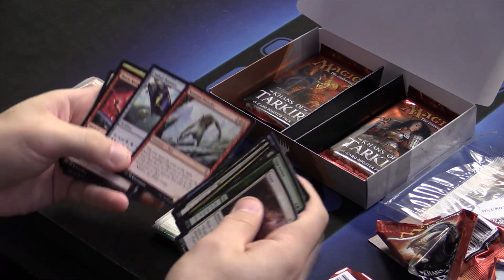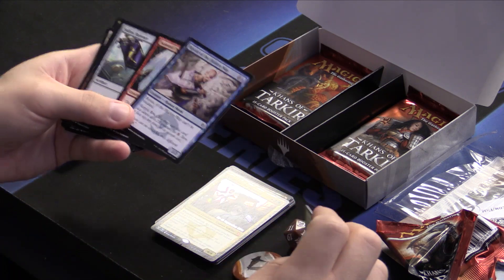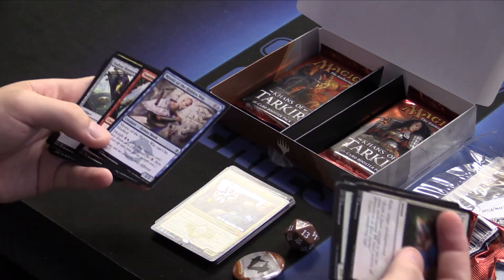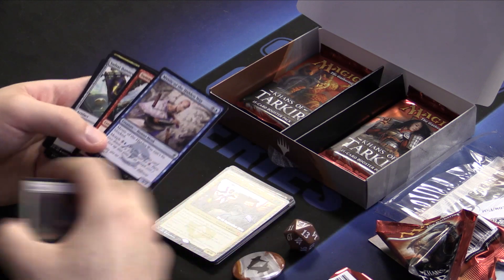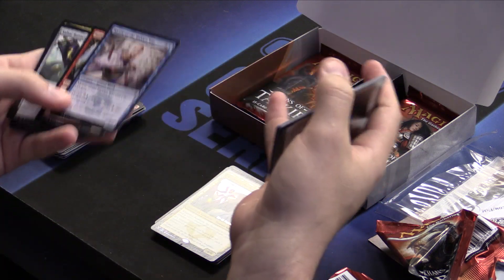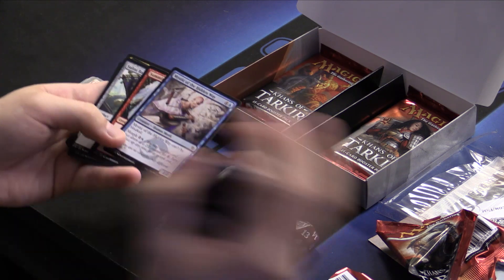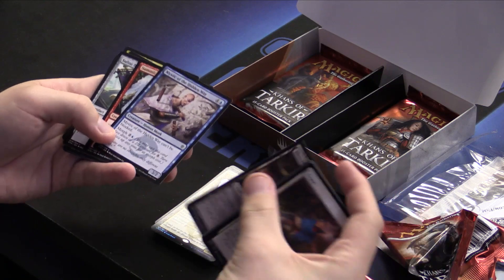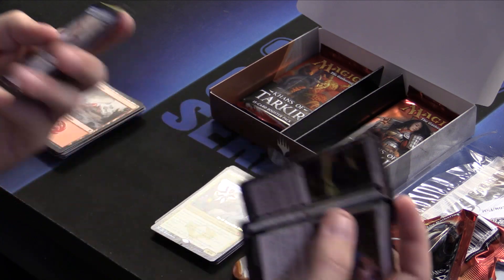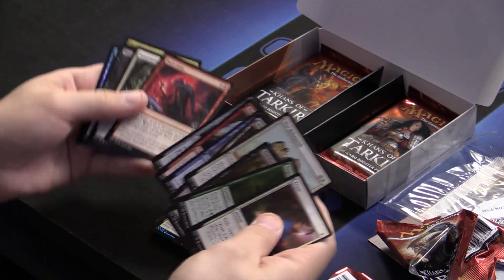Sultai Tide Banner — might play that. A 4/3 for four, sure. Mystic of the Hidden Way — a 3/2 for five is generally bad. In a format full of gray ogres — 2/2s for three — because most morph creatures are gray ogres on their face-down side, there'll be lots of 2/2s running around. But this guy is unblockable — well, can't be blocked. So he's alright. You play him on turn three, morph on turn four, and start going to town. Bloodfell Caves — we can splash that Burn Away.